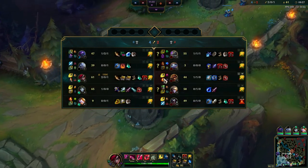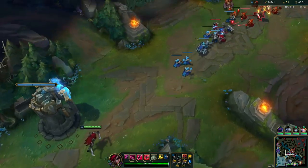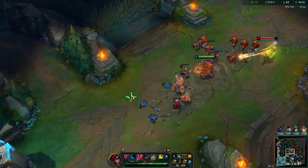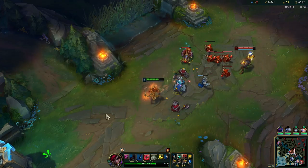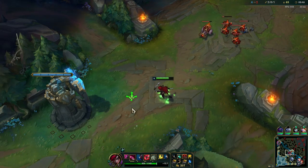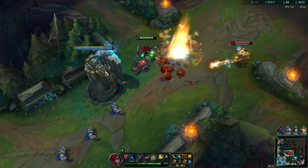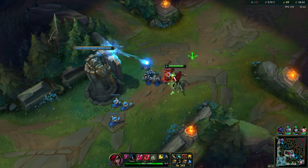We are already ahead by almost 20 CS because his roam was not good at all. That's a big mistake he made — he did not shove the wave in first. Even though I ended up giving him a couple kills, it's really not worth it because he lost so much XP, and I got a double kill out of it as well. So it's even better for us. Just use that passive to farm — makes it really easy to wave clear.